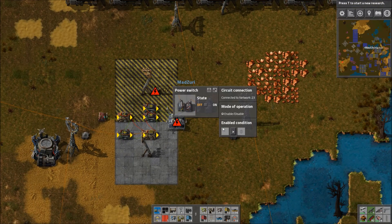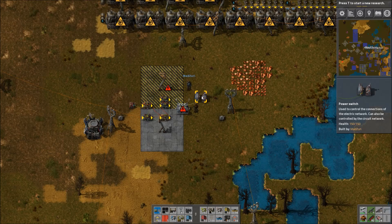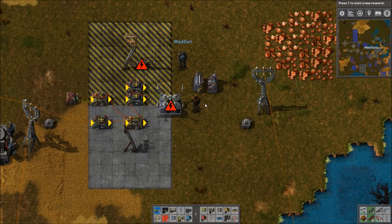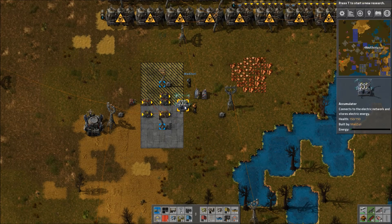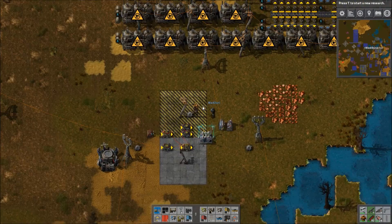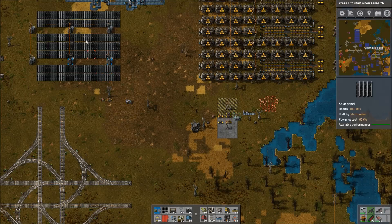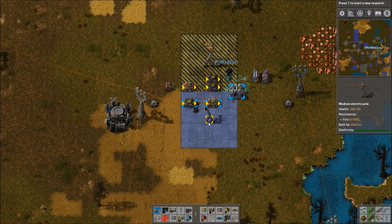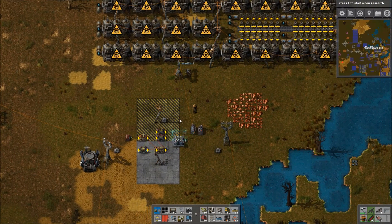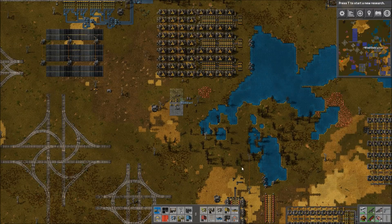I think you just forgot a condition on it when you removed it. When you shift-click it, it removes the wire instead of copying conditions. So just a little mishap there — we had to move this power switch. But it will be demonstrated here in a second. This really should only be used if you're running off of solar and accumulators for your main power, and then have a steam power backup.